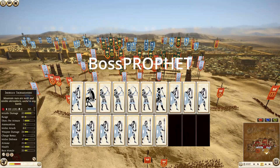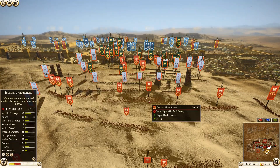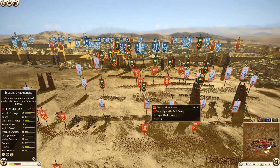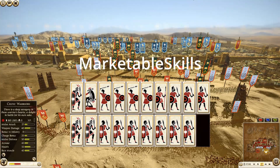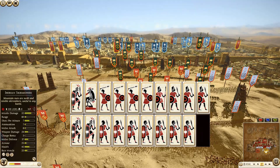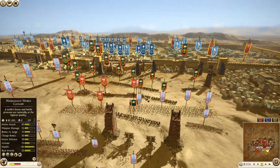Then we have Seleucid commanded by Boss Prophet, who brought 7 units of Thorax swordsmen, 2 Thoreo Spears, 2 Silver Shield swordsmen (one being his general), 1 Hillman, 4 Syrian archers, and 1 Giant Ballista. And then Arvaki commanded by Markable Skills — he is a Twitch Total War guy, I'll put his link in the description below. He has brought 5 units of Scutari, 3 Iberian swordsmen, 3 Noble Fighters (one being his general), 2 Painted Warriors, 1 Iberian spearmen, 4 units of Iberian skirmishers, and a Giant Ballista.